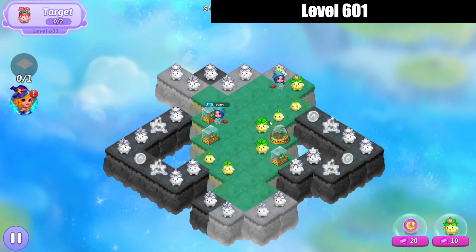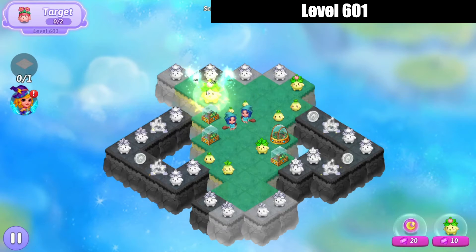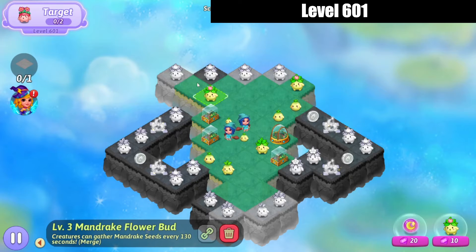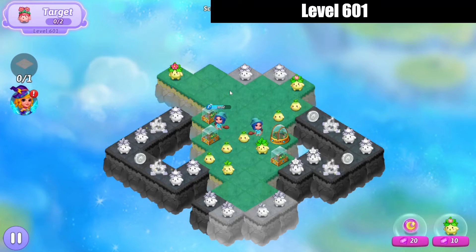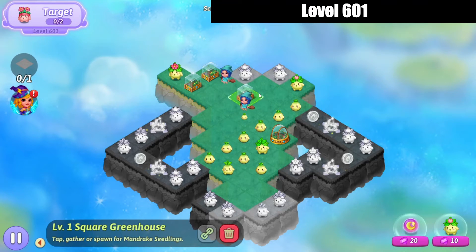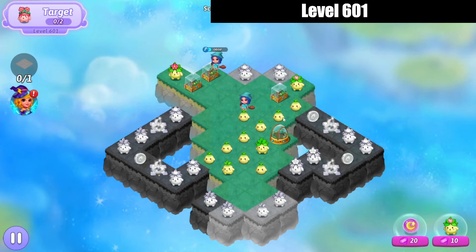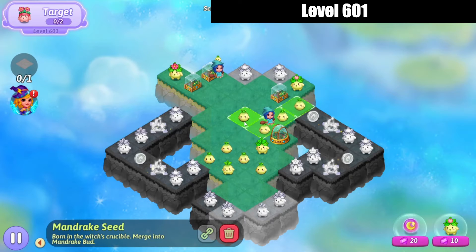Bring that flower bud in, merge the mandrake saplings on the top left, and we'll three-merge those mandrake flower buds on the top left. Take care of that — those star tiles can't be merged out. Let's five-merge those seeds.